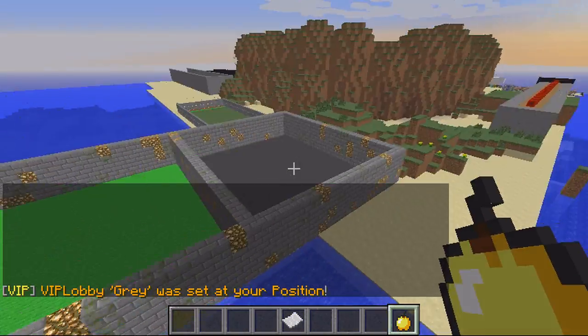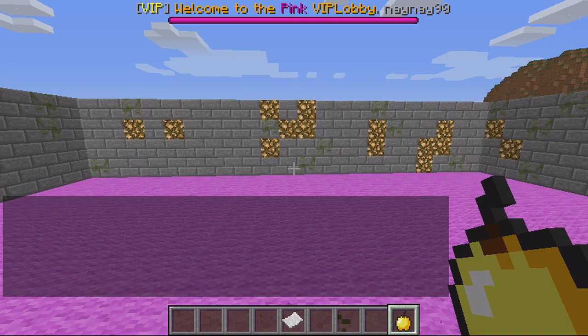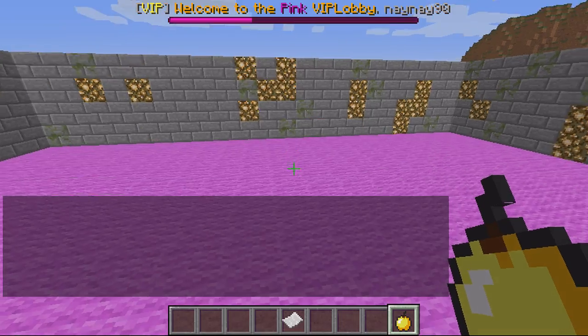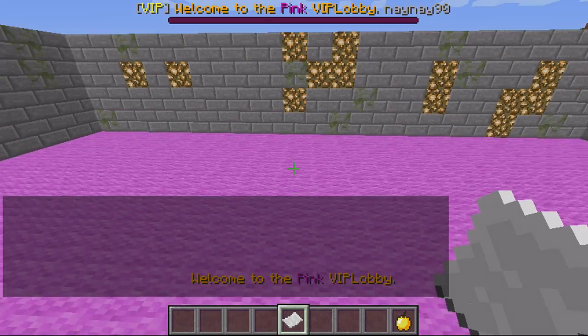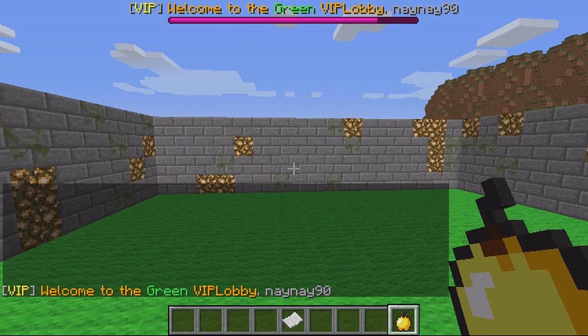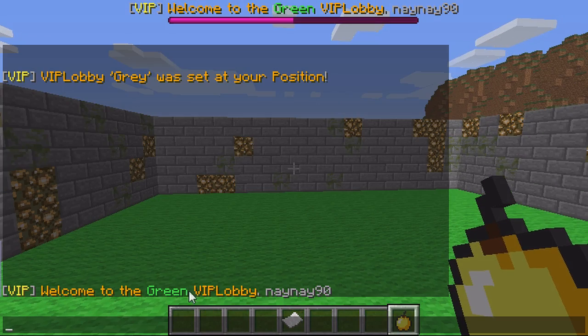I've set them now, so if I right-click on this I can select pink lobby - I get teleported, it says 'VIP welcome to the pink lobby', and I get this little thing that says 'welcome to the pink lobby'. Then if I went to the green lobby, same again - 'welcome to the green lobby' - it says a message here.